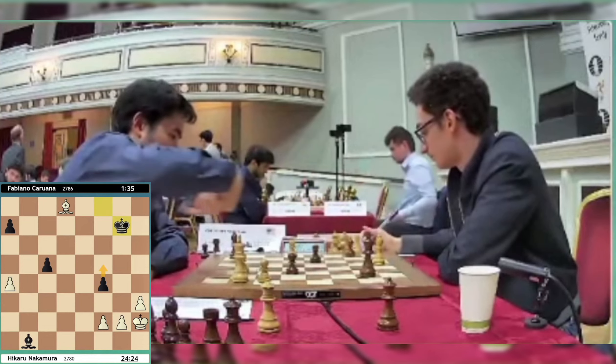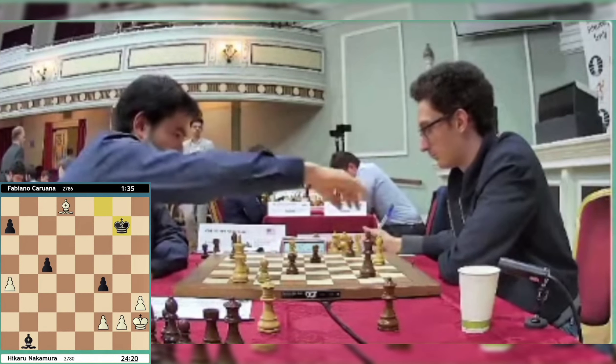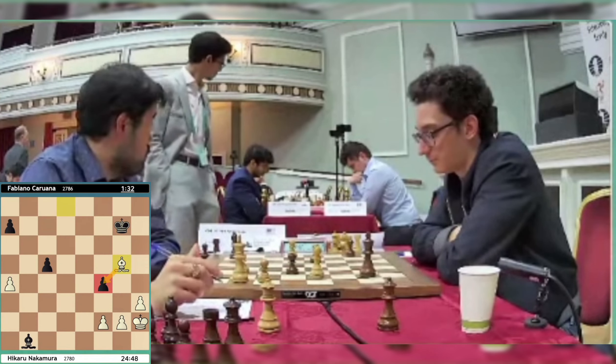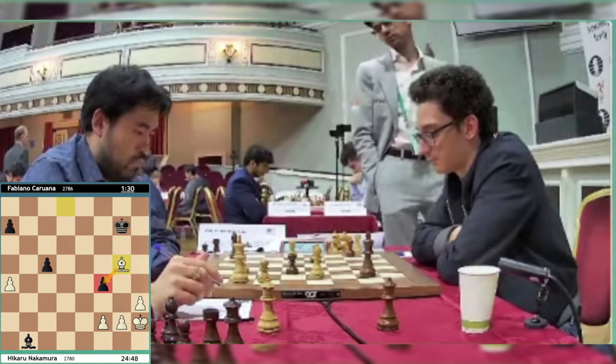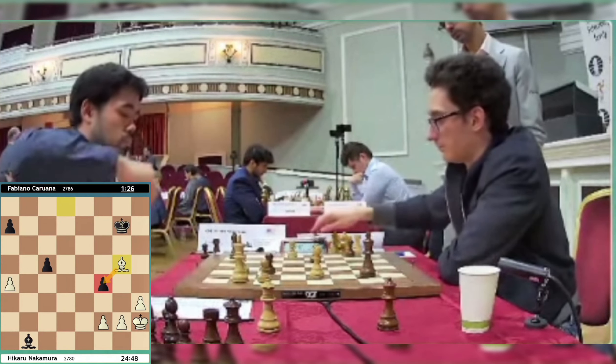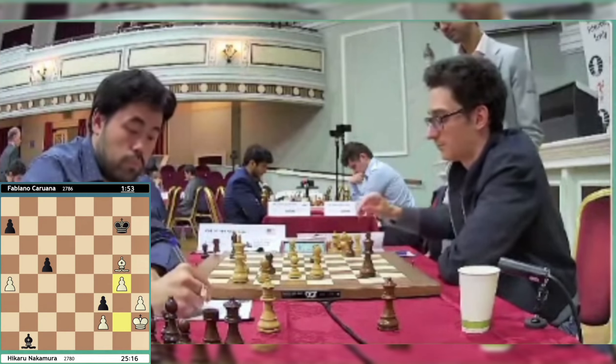Looks like he was reaching for the Black rook — is he going to take it? He does take it with his bishop. We're heading down that line. If Black's pawn were back on f5 it would be far more tricky, but here he's simply going to attack that pawn as he clears dust from the board. And there we go — g5.